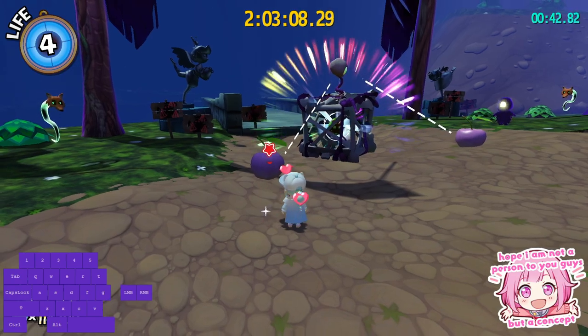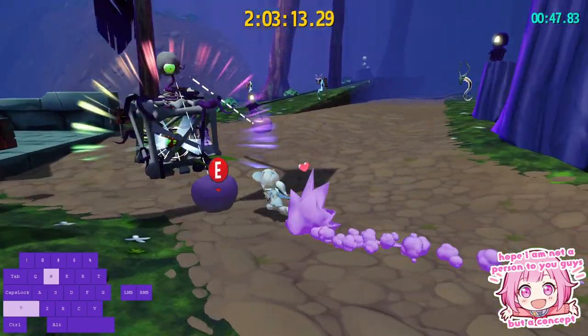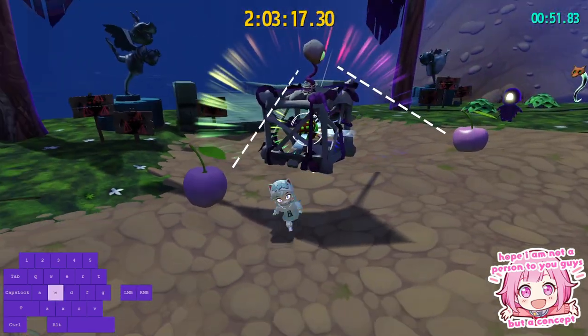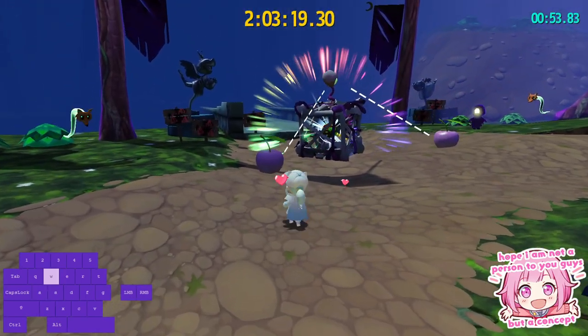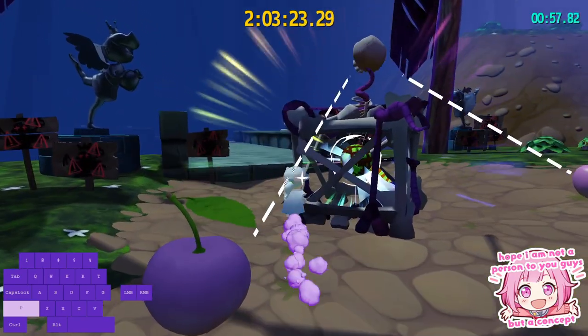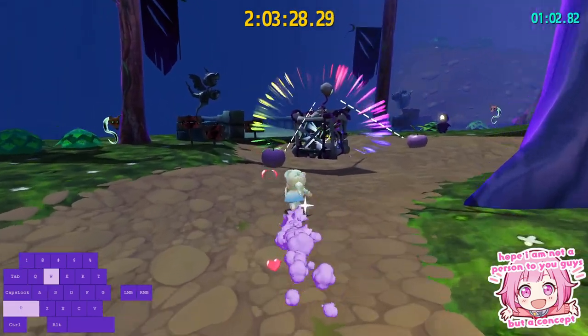So first off, you want to pick up this cherry while looking in this general direction. That means you do not want to do a cherry STJ, as that will generally change your angle to be way too far right, and that will make the setup not work. The cue I use is I just sprint towards this corner of the bone cage and pick up the cherry as soon as I can, something like this. Then I go to the right.